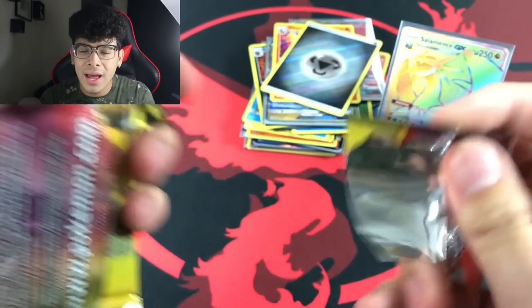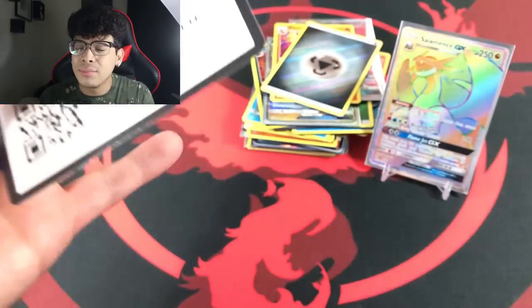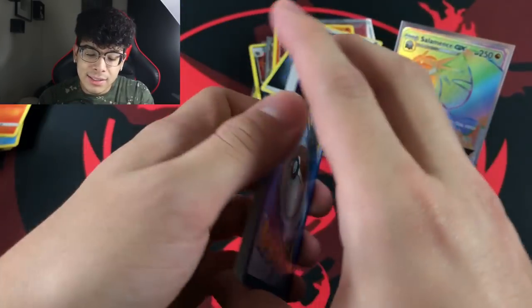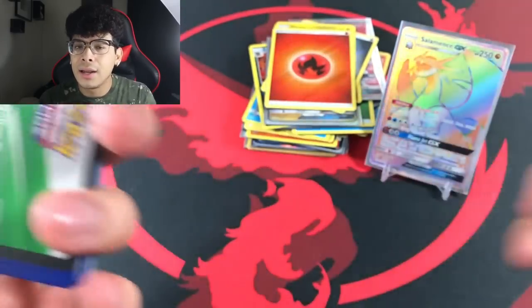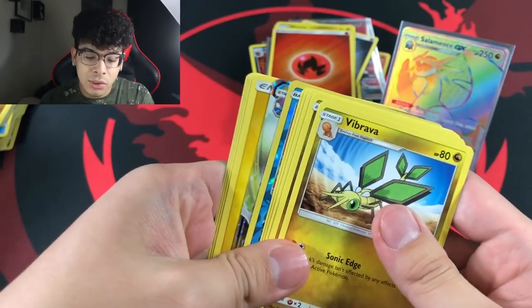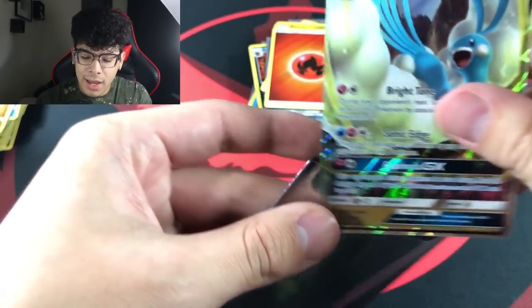We literally got two full art Reshirams from the last stack as we get a Charizard and a Steel energy holographic right there. A lot of people say 'metal' instead of 'steel' and 'lightning' instead of 'electric' — it's something that bothers me a little, though sometimes I make that mistake too. We're getting some holographic energies and I actually like that because I am going to start playing the Pokemon TCG physically and I want to create some decks. The gold secret rare energies are way too expensive, so I'd rather have at least holos.